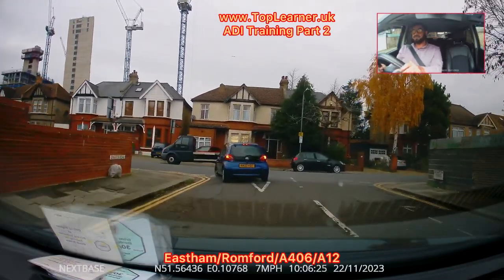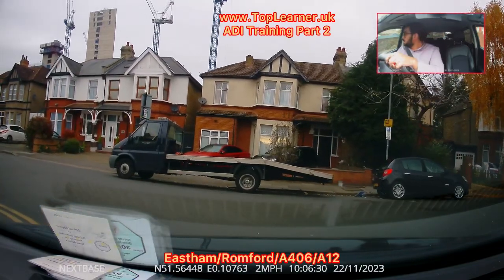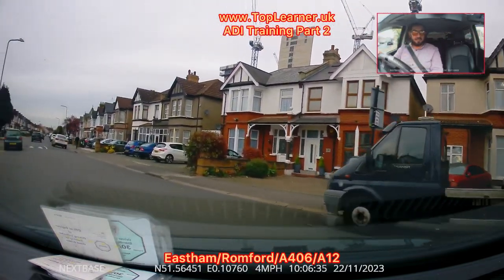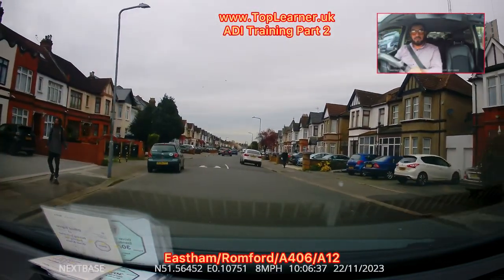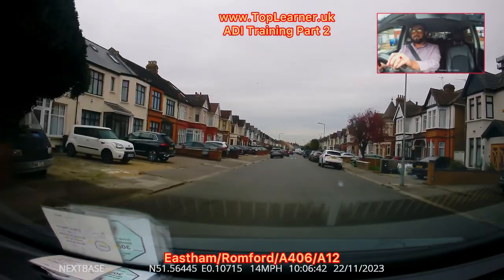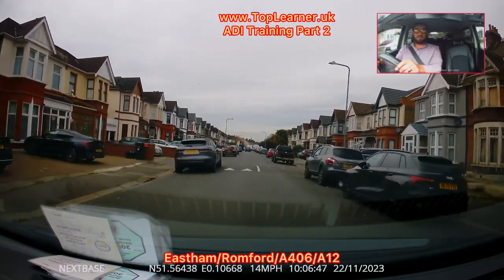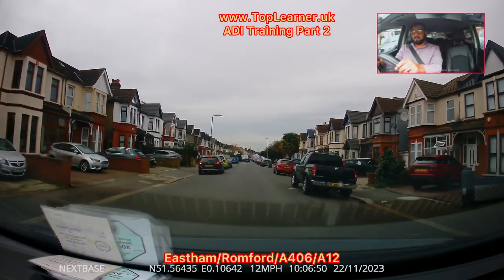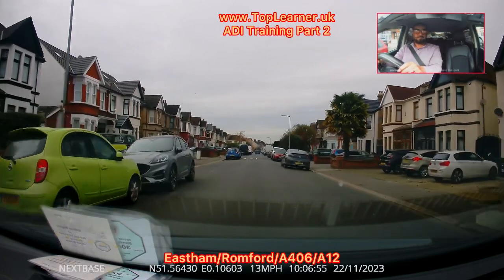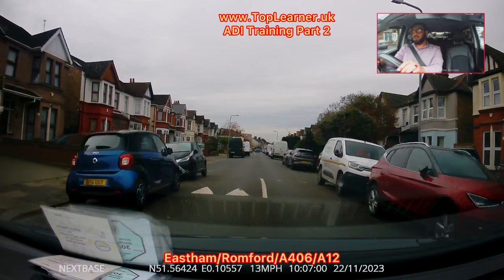Slow down approaching the junction, so be aware of your observation — look through the car reflection. Clear, clear. Still a 20-mile-per-hour zone on Dash Grove Road. This car has just pulled up on the left side.